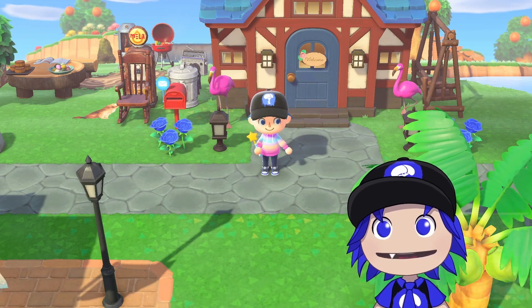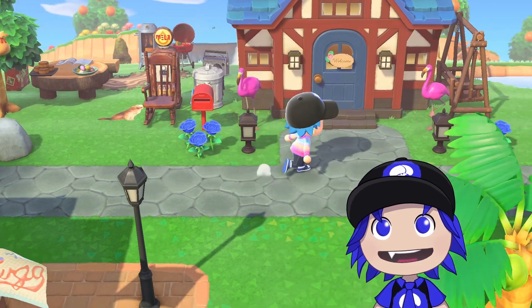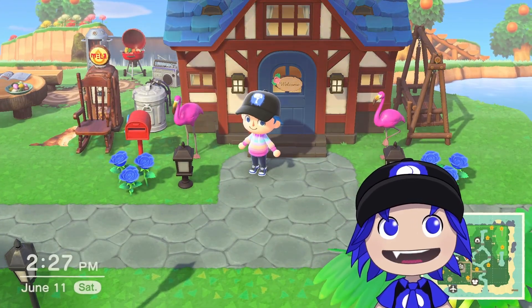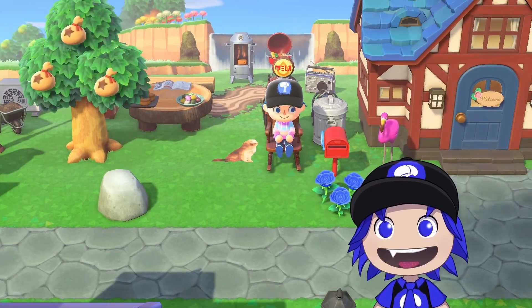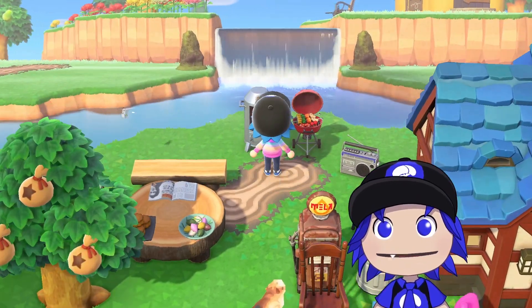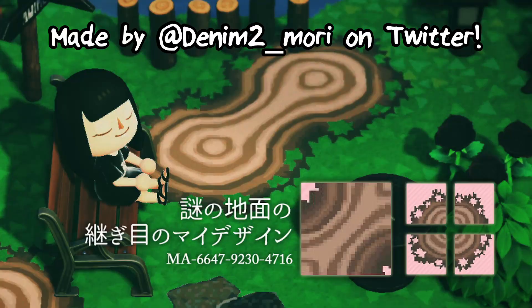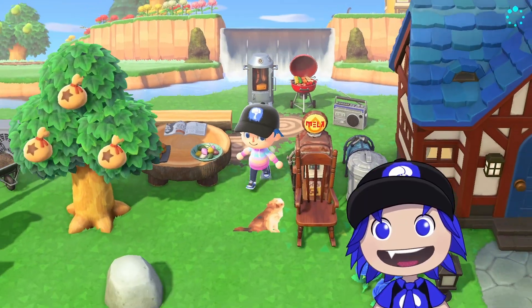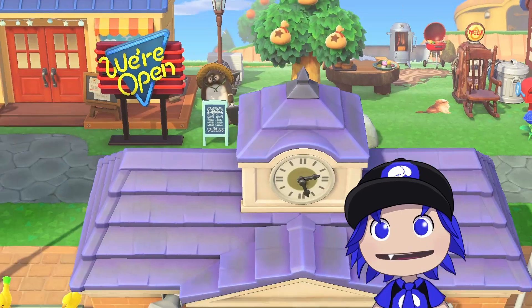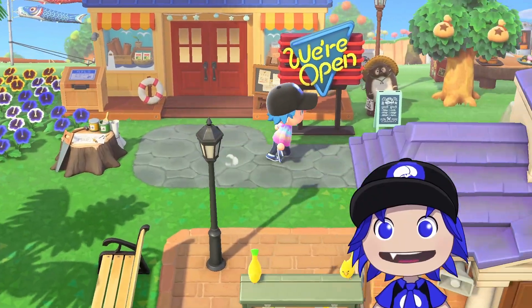We're gonna go with Basic today, because that's what my main costume was. So here's my two flamingos in front of my house with my two blue roses. Here's JPEG Dog next to the old rocking chair out front. You can come out here and have a barbecue. You'll see these patterns around my island quite a bit — they kind of look like the Animal Crossing GameCube look, so I put those around. Here's my store.